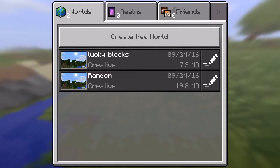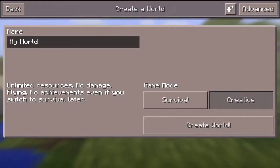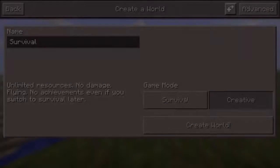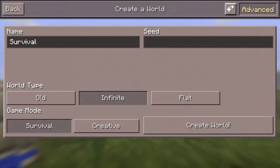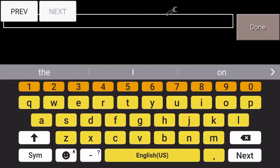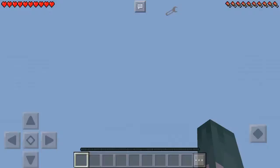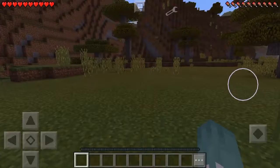I have the Lucky Block mod installed for Minecraft PE, and let's name it. Make it survival, make a random seed, call it A, done, create world. So if you want the same seed as me, you can just enter in TAA.